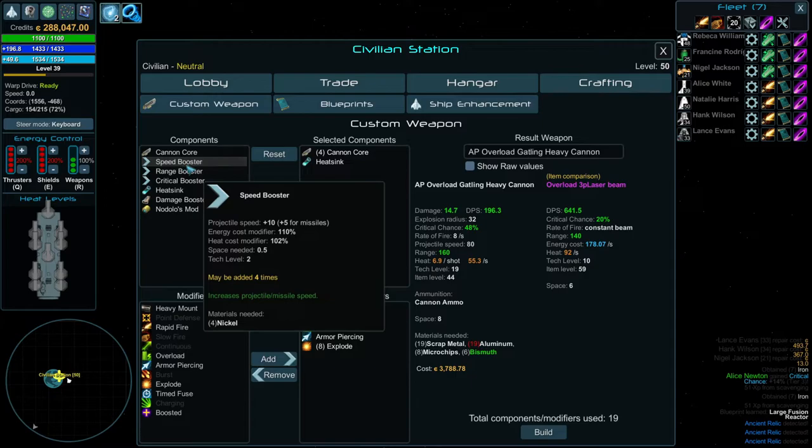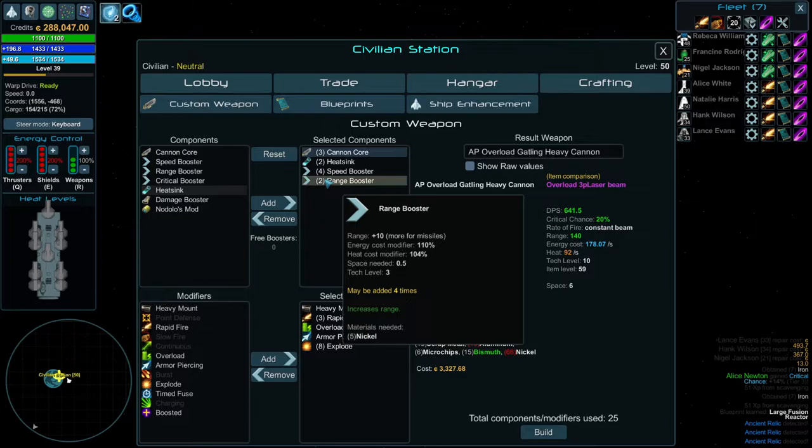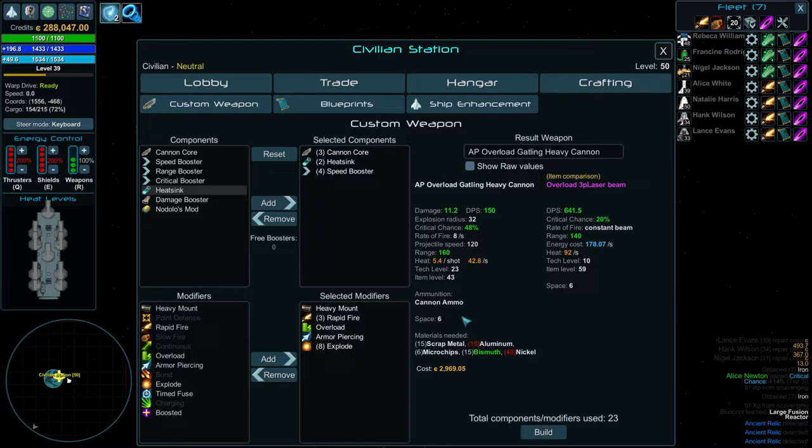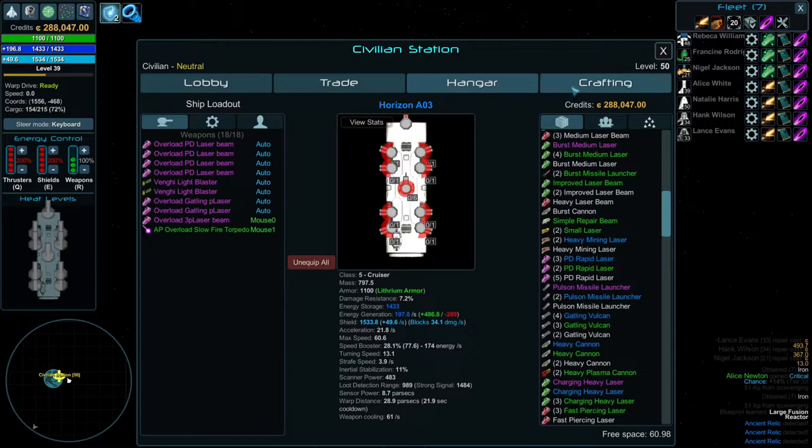So I can make this cannon — I'd probably put a heatsink in it at least, and then the rest might be speed boost or crit boost. Crit chance is pretty high on this thing. If I do speed boost and some range boost — we have one booster and I've got to keep it under. So an 8-size cannon, though for our purposes I can only do a 6-size cannon. So if I make this 6-size Gatling cannon, we can put it into our ship with just some aluminum and nickel and whatever all this is. We can put that into our 6-sized slot and just go shooty shooty bang bang.